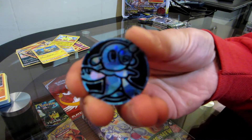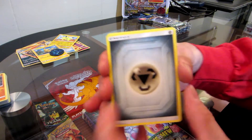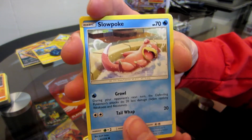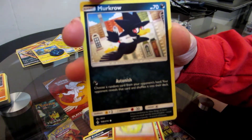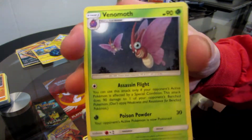Popplio, Goomy, Marshadow the Champ, Metal, Togetic, Fairy Charm, Lightning, Krokorok, Slowpoke, Litten, Sandshrew, Sandslash, Machoke, Oddish, Darumaka, and a regular Reuniclus, Venomoth.